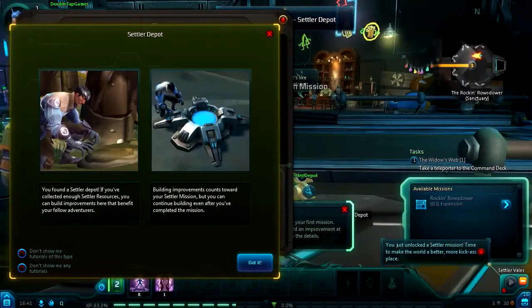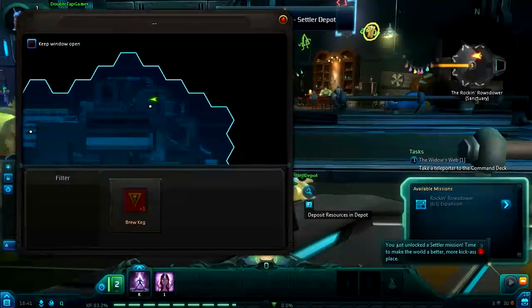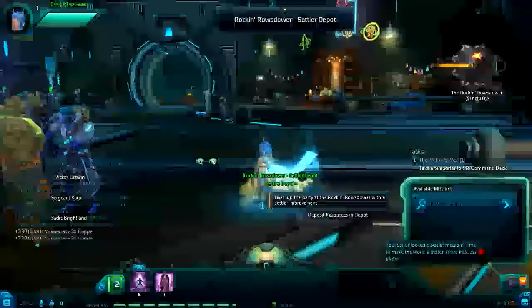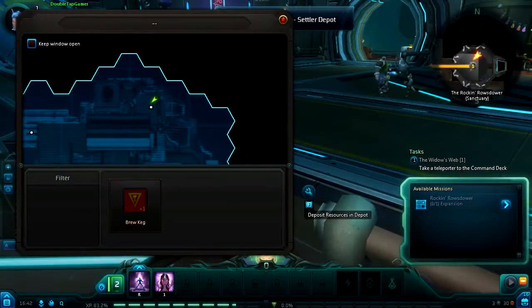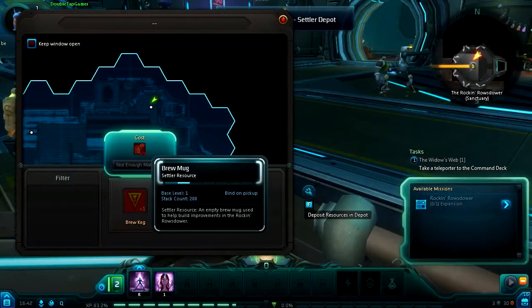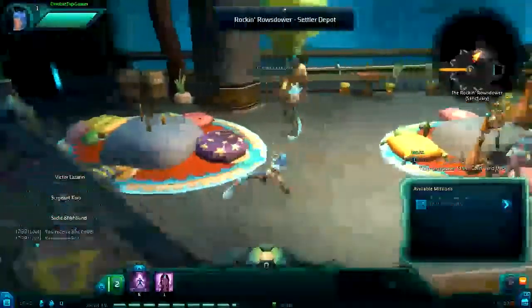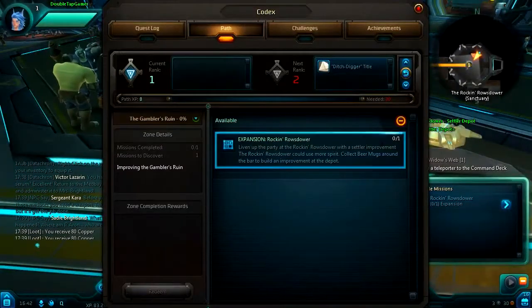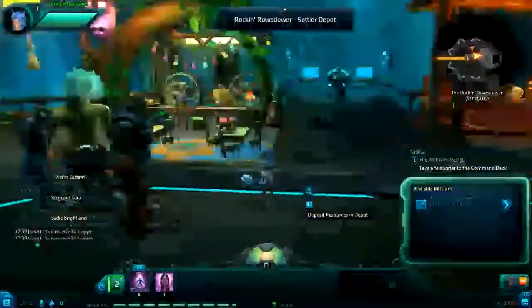Let's talk about the different races. For the Exiles, you've got Humans, which is on pretty much every MMO. You have the Granok, who look like they're built out of rock — the character customization is really good. You have the Aurin, who I'm playing as — they're a kind of mystical fox creature. And you have the Mordesh, who are more like cyborgs. On the Dominion side, you have the Cassian, who are kind of general uppity posh humans. You have the Draken, who are more demonic creatures. You have the Draken and the Chua as well — those are the different races you can choose from.